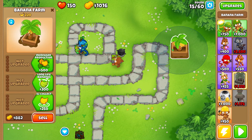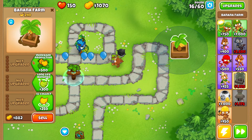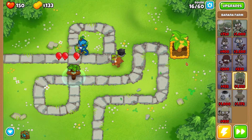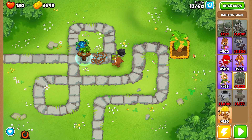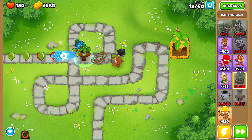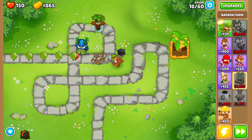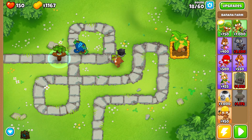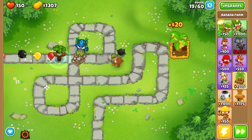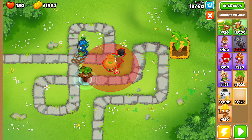Looking pretty solid so far, not too worried about anything. We do have 500 but I think I'm going to hold off. I can't remember when the camo comes — we'll upgrade them twice real quick. Okay, so hearts first and then camo. Getting close to that round. We need that village soon-ish. We'll go ahead and pay for it.